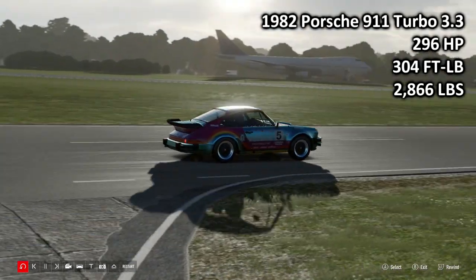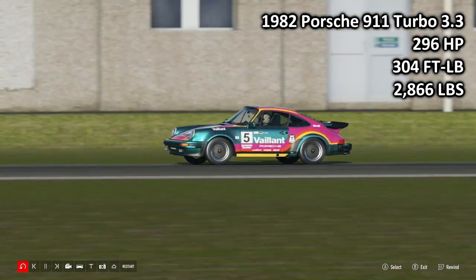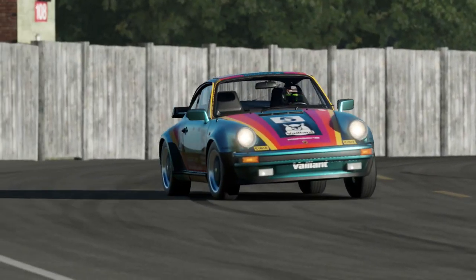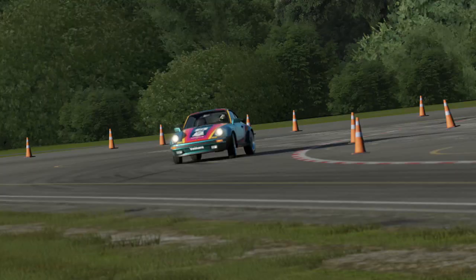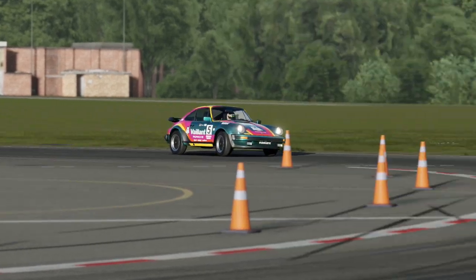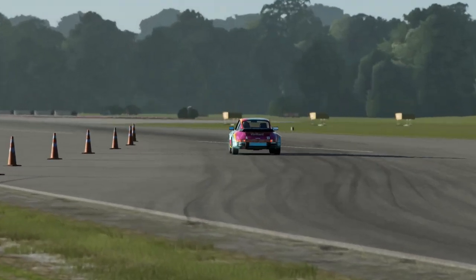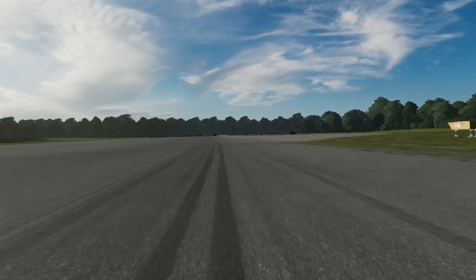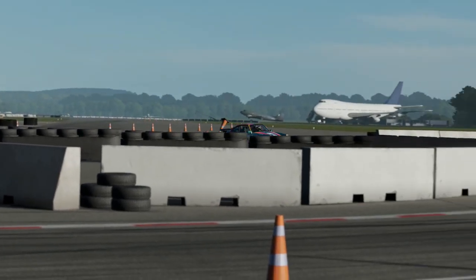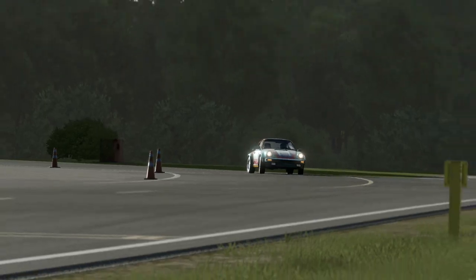Next up we're going to get a Porsche: the 1982 Porsche 911 Turbo 3.3, 296 horsepower, 304 ft-lb torque, 2,866 lbs of weight. This is the classic Widowmaker Porsche, where the turbo would basically kick in halfway around a corner and throw you into a bush — and that's indeed how many people ended up in the 80s. I have the foresight of car control in this game, so that's good. I'm not really a huge fan of the Porsche 911s, and this generation doesn't do a whole lot for me. I do prefer the cars that came after — the 964 and the 993, which is actually my favourite, the last of the air-cooled 911s.